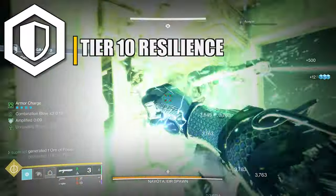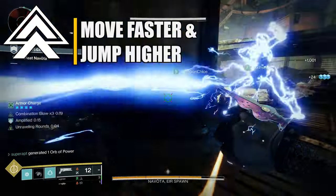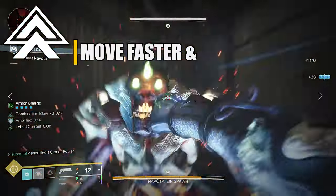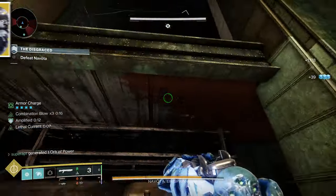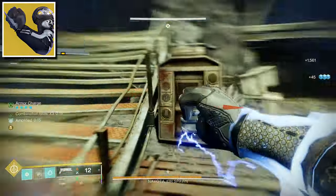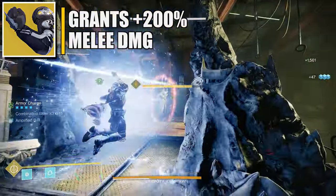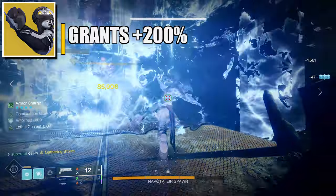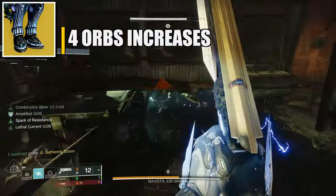For stats, go for Resilience and Mobility as your second stat to further reduce class ability cooldown. For the exotic armor piece you can use two options. The first is Liar's Handshake — using your arc melee ability or being hit by a melee attack lets you follow up with an extremely powerful melee counter punch that also heals you.